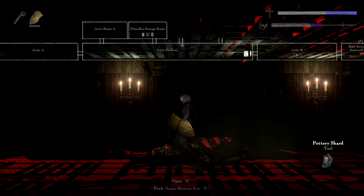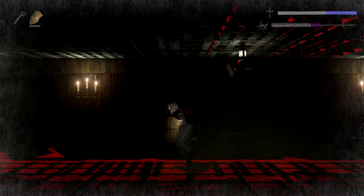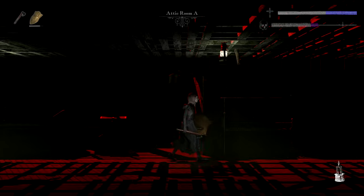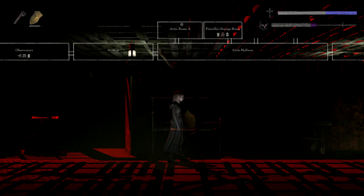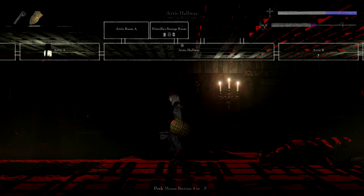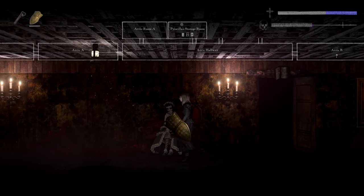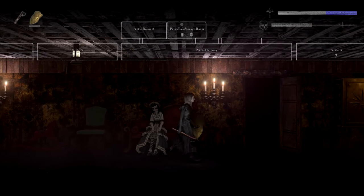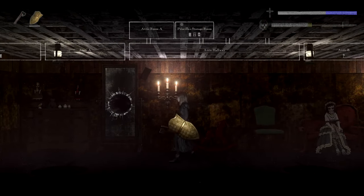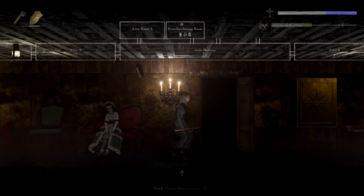Pottery shard — oh how exciting. Show me the map. Priscilla's Attic Room actually has a crafting spot. Let me go into the right room — we are now in Priscilla's Attic Room. The doll does come back to this spot because she is extremely useful to open some areas. I appreciate that she respawns over here when she dies.